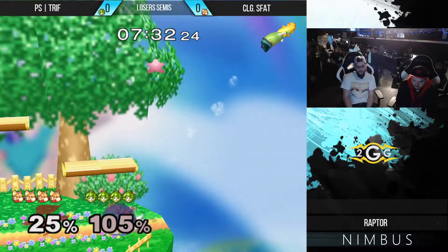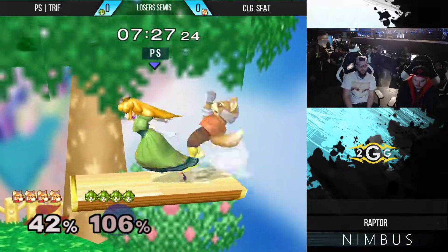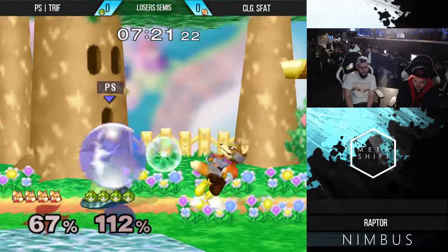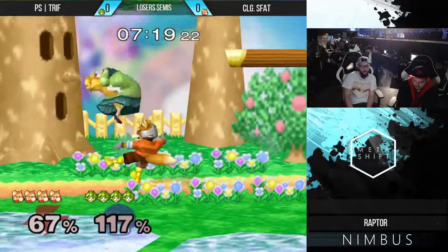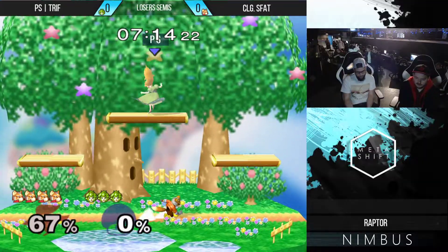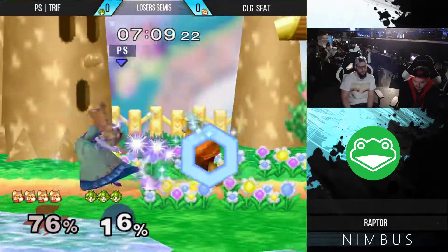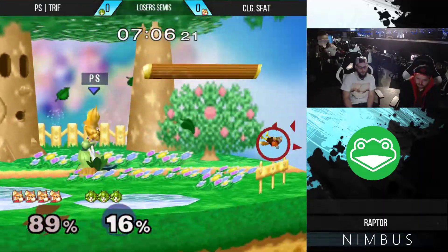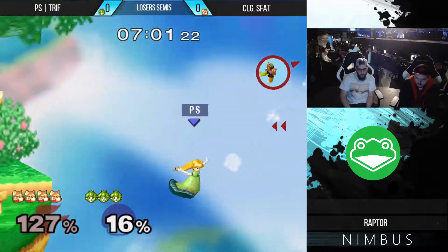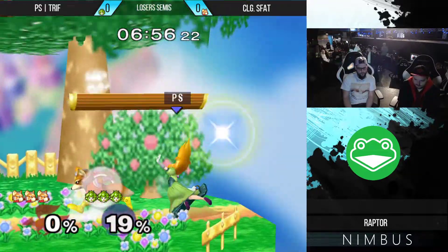S_fat really waited out to go for that back there but somehow didn't quite find the space. You can see the drift back on the drill there by s_fat, making sure that trife can't respond with either a power shield down smash, a grab out of shield, or anything — making it really difficult for trifon, forcing him to kind of reach a little bit, which is what allowed s_fat to get the option. Trife finds the super clean edgeguard to bring it back to even, covering all the options.